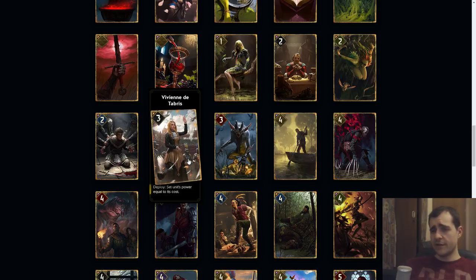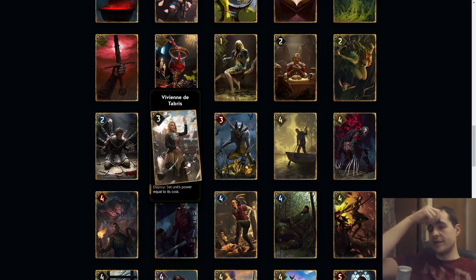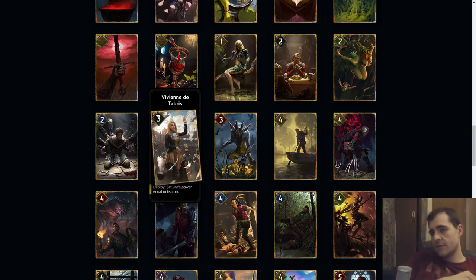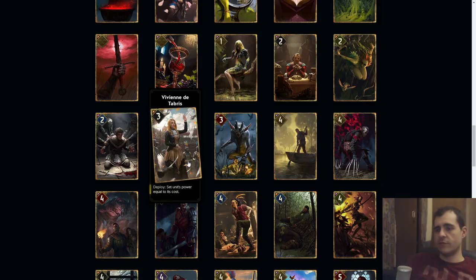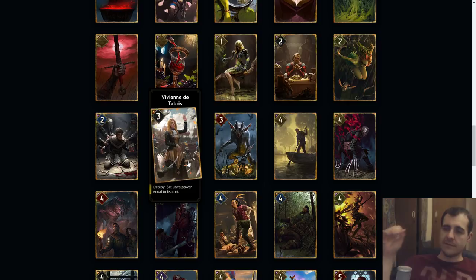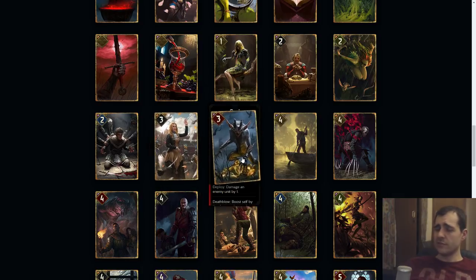Vian the Tabris: set a unit's power equal to its cost. This is really good if your opponent is playing boosted smaller units, or you're playing effect-heavy high cost units and you can just make them big. It's on deploy so it's not order — this should be pretty good. Even if the unit gets locked your opponent might think they're fine, but the fact that it has a high provision cost is always going to be a risk. It's a good card, a bit situational — kind of depends on your deck.